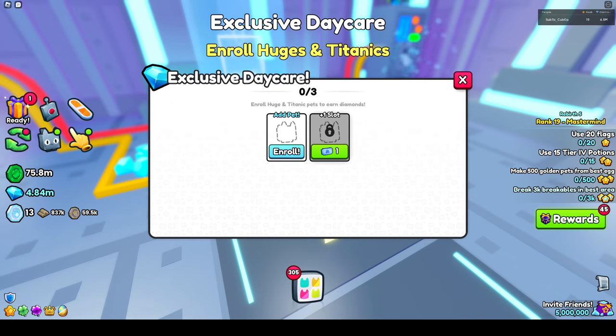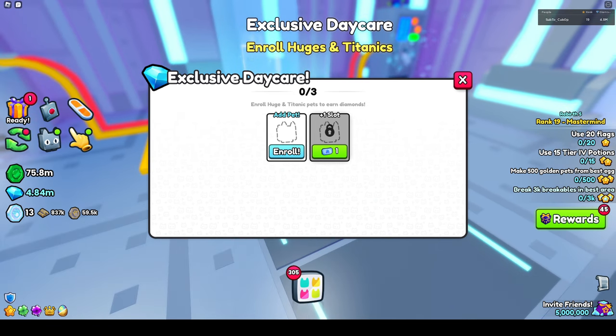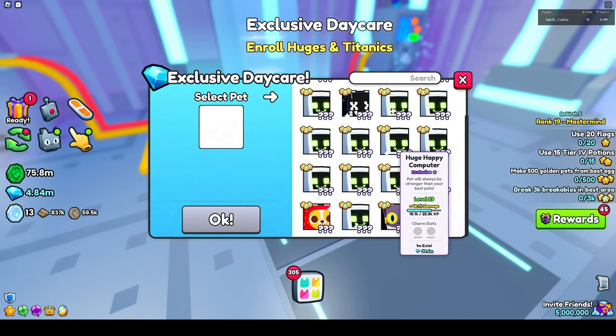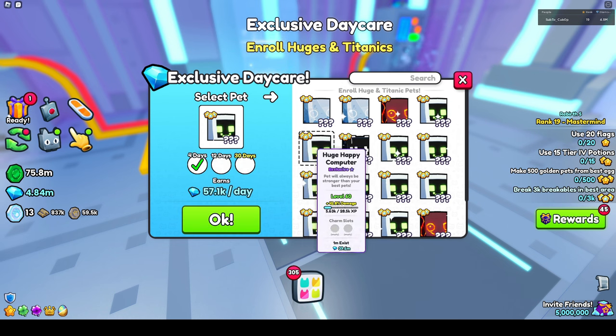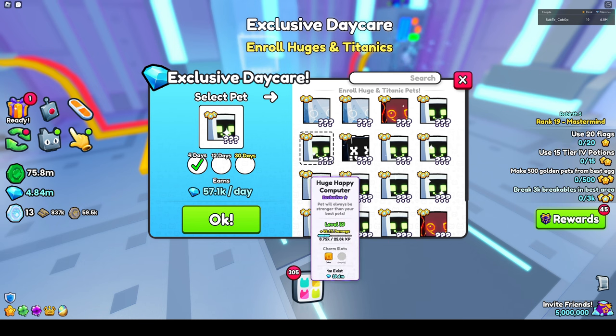You can add pets and there's a completely different voucher for the exclusive daycare. By default you can enroll one huge, and I'll pick the Huge Happy Computer, which is almost 40 million. It earns 57k a day — that's not really worth it.